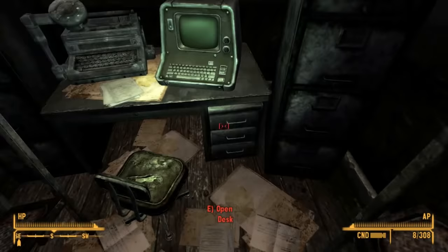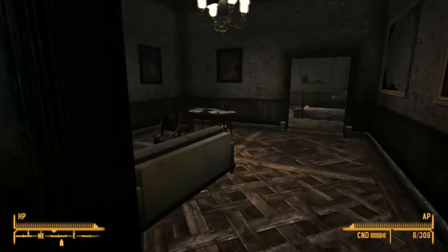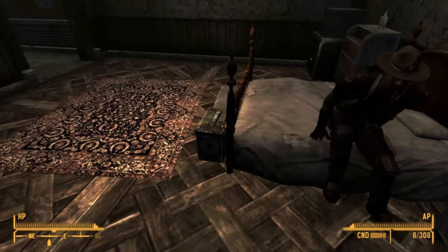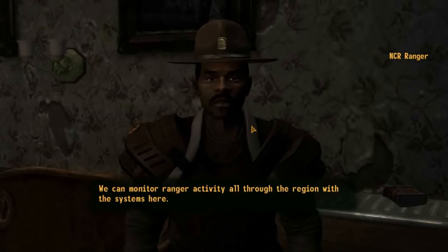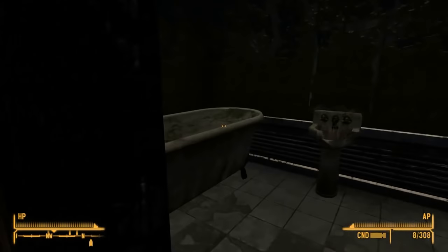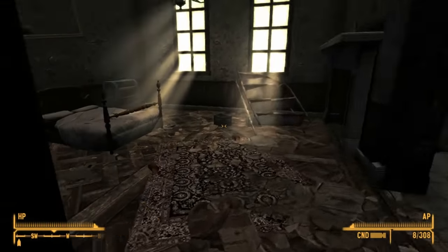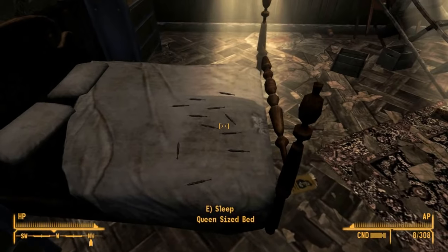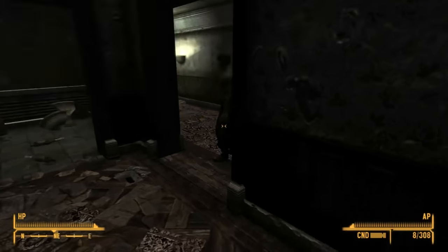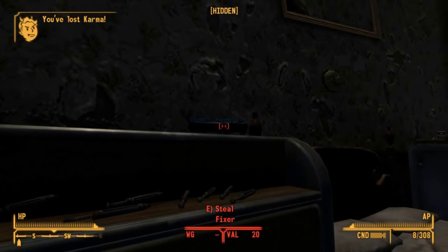Welcome, my irradiated brothers and sisters, to another video examining the weapons of the Fallout series. This is the first of a series looking at the big guns of Fallout. I have chosen to not include all the energy weapon big guns, instead featuring those in the series dedicated to that weapon type. For example, my laser weapon videos cover all laser weapons including the big guns. This video will be comprised of large automatic weapons, launchers, and other weapons that fall into the gray areas. Now let's take a look at some big guns — and no, that's not a euphemism.